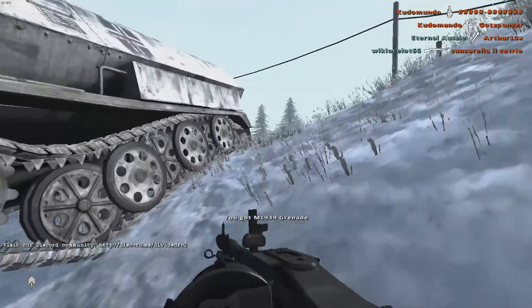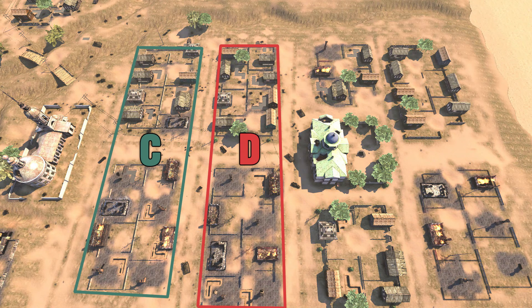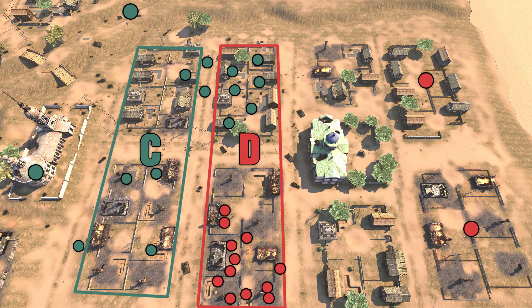To explain things even better I will give you a visual example with a classic situation on Spartanovka. Let's say Germans are attacking Delta. You need to know all the spawn locations — not only yours but also the enemy's. If you have Charlie capped and now push Delta, there are two spawn locations for attackers: one in the gullies and the other in the church. The enemy also has two spawns — one on the defenders' far right side and one on the far left side. If your intention is to clear out the objective of enemy troops so that friendly troops can capture it quickly, I would simply call mortars on the side where the biggest concentration of enemy infantry is.